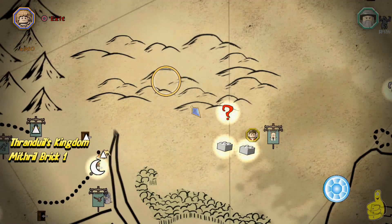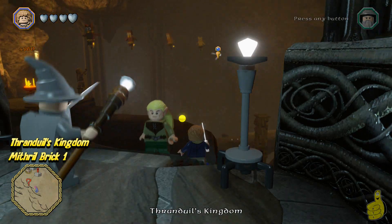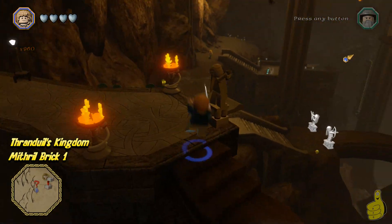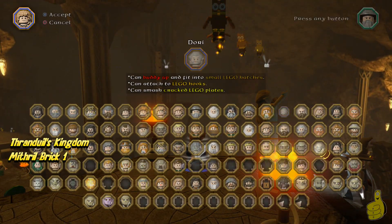Next, we're gonna go ahead and target a Mithril Brick and see what's going down there. Basically, we're gonna use the old flail to swing out on these owls. We're gonna use them!